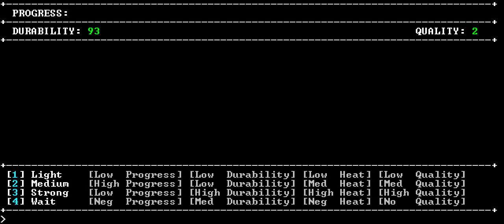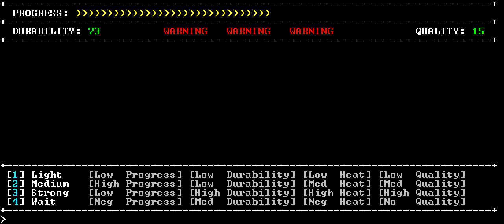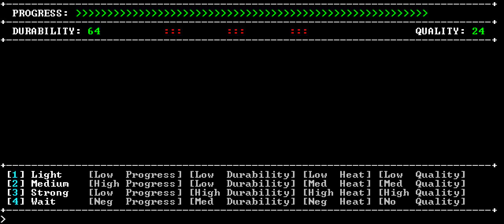It seems to me that if you have high quality and high durability, you have a better chance of getting a really good item. Sometimes that's not always possible - sometimes you just have to go for quality over durability. We'll start out here with light, go medium, try and raise the quality a bit, bring it down a little bit. I'm not doing so great yet, and that's just because I'm starting out, but later on my crafting level will be higher than my normal level, and I will be getting all sorts of good stuff.